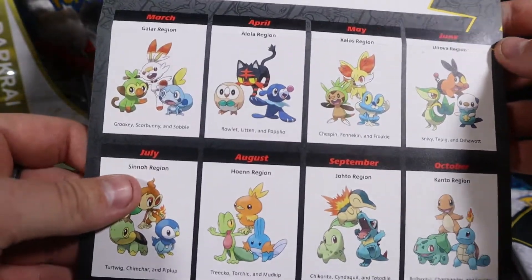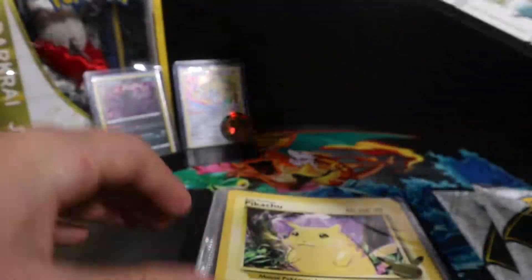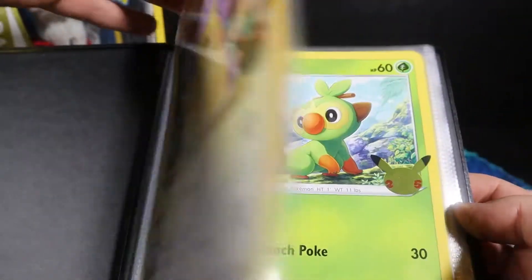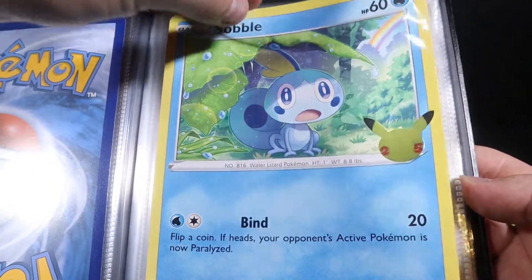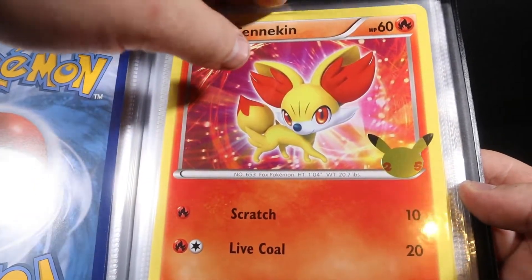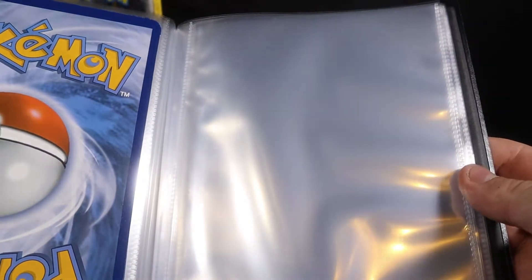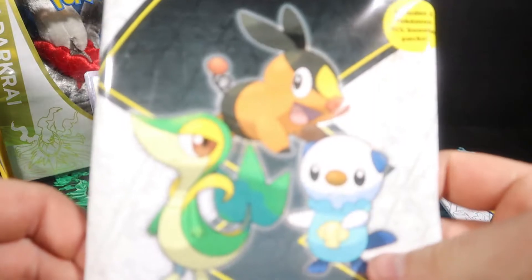So we are now finally halfway there in the binder. We got the Pikachu going back, we got the Grookey, the Scorbunny, the Sobble, the Rowlet, the Litten, the Popplio, Chespin, Fennekin, and Froakie. So I'm gonna leave this open and we're gonna open these guys now.